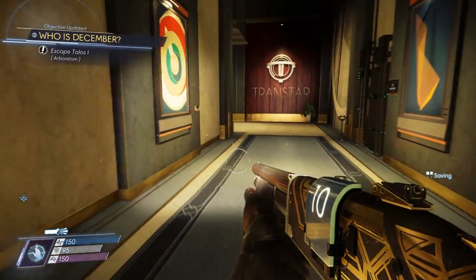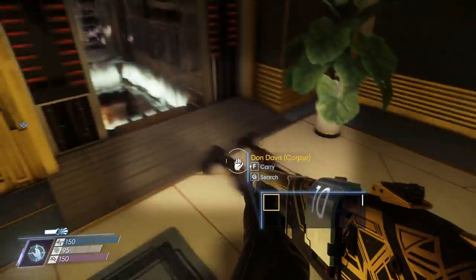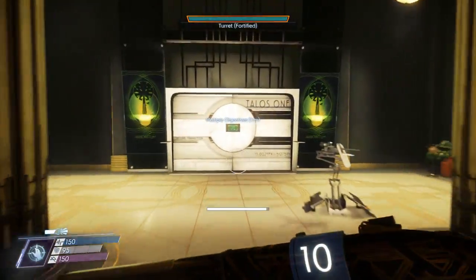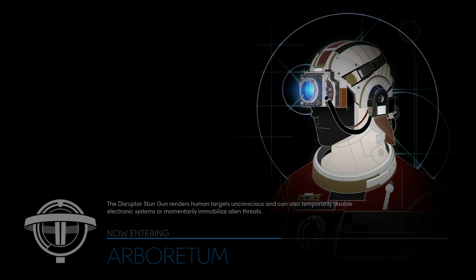If we want, we can now escape Talos 1. Don Davis's body flew up here because of the freaking gravity — I forgot. I'm actually legitimately curious to see what happens when we escape this station. Obviously we're not going to consider that the real ending for us — we're going to make a manual save before we do it. But I want to see what happens. Is it a joke ending? Will we get shot out of the sky? Or will we land on Earth and suddenly be taken over by the Typhon parts of our body as we go on a killing spree?